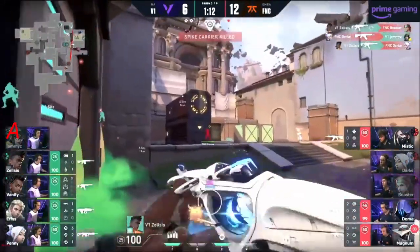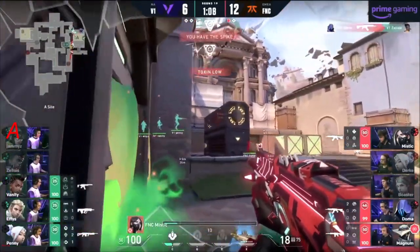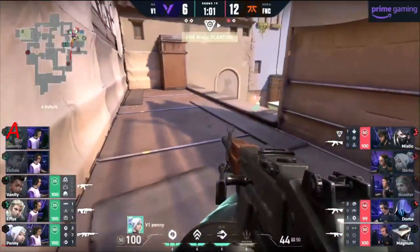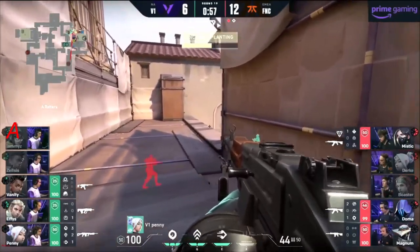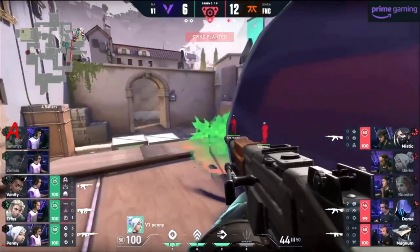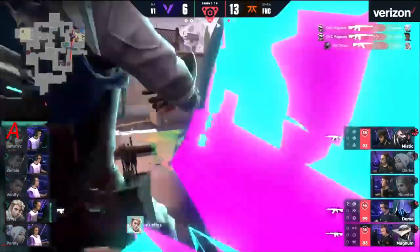Fantastic to watch — Fanatic on site, spotting one towards Hell. Seekers go in — Jammies in all kinds of danger, but Zelsis finds Boaster! Great work from Zelsis, refusing to lose. Gets put down by Doma though — now the 3v3, spike not planted, the denial coming in. Penny forced off the angle just a touch. Spike point comes down — the neural theft going in. They know how deep they're playing this. Fanatic going to work magic to run the clock.